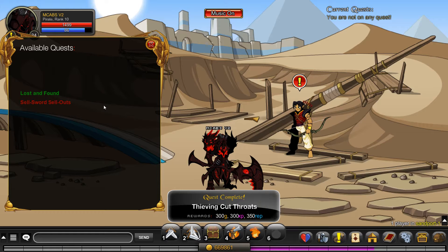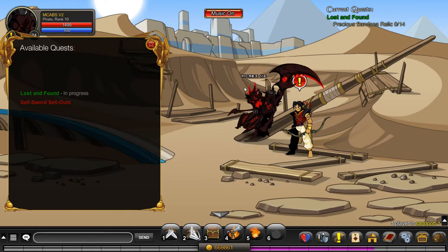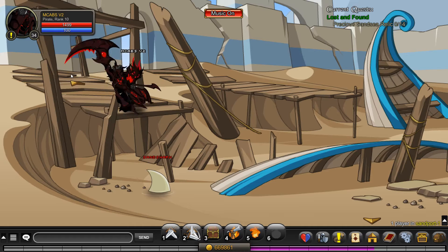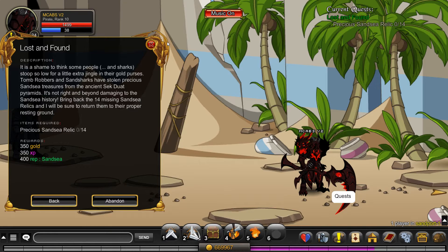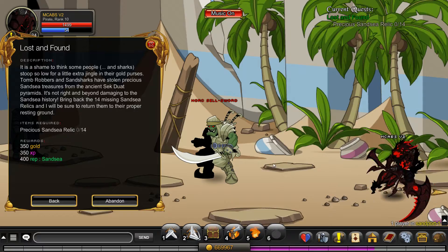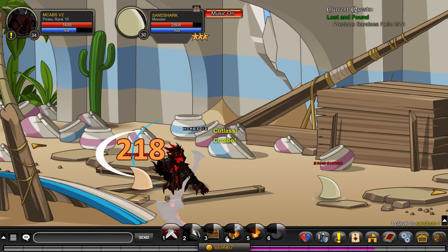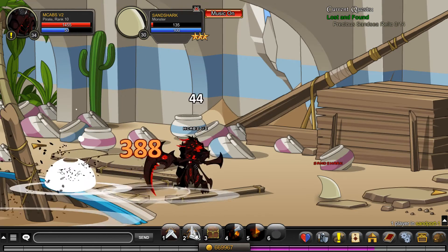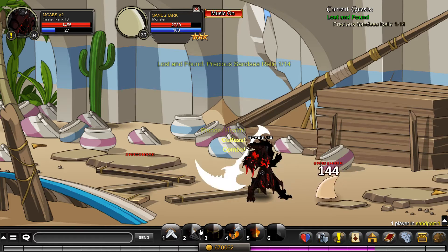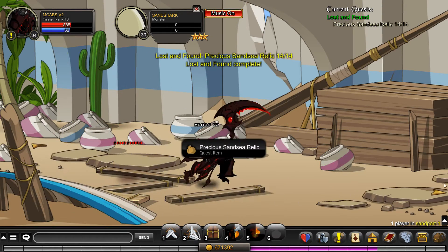We got Sansi Rank 2! Now go to 'Lost and Found.' We need to get the precious Sansi relic — bringing back 14 missing Sansi items. It looks like tomb robbers and sand sharks have stolen precious Sansi treasures, so we need to kill both. Hopefully it's a 100% drop rate, otherwise it's going to be frustrating. Yeah, it does look like 100% drop rate based on the first kill. I'll be back once I've got all 14.